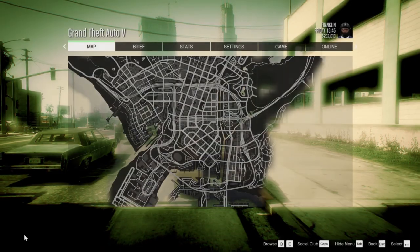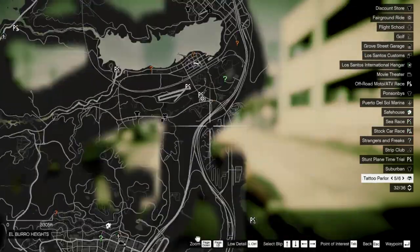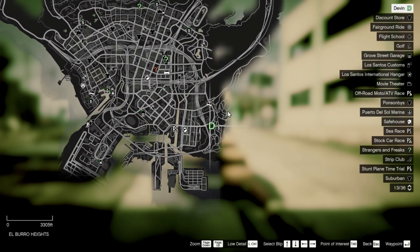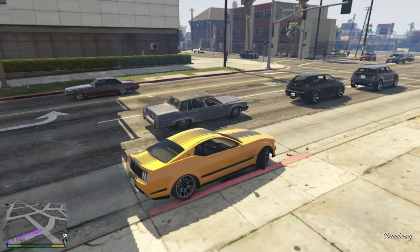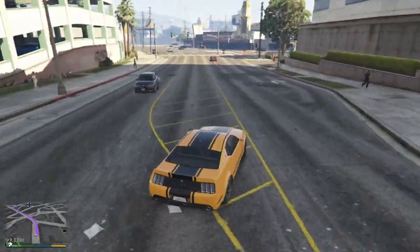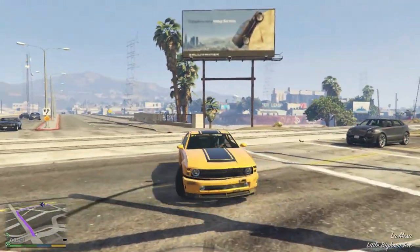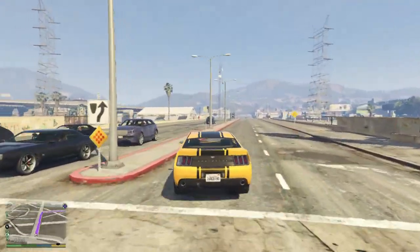Hey everyone, welcome back for some more Grand Theft Auto 5. Today we are going to do the mission — I in the Sky or maybe something else. Today's mission is basically about stealing a Z-Type car and delivering that car back to the owner, which is Dave's friend. Before we continue, click the like button, subscribe button, and bell icon so you don't miss future updates.